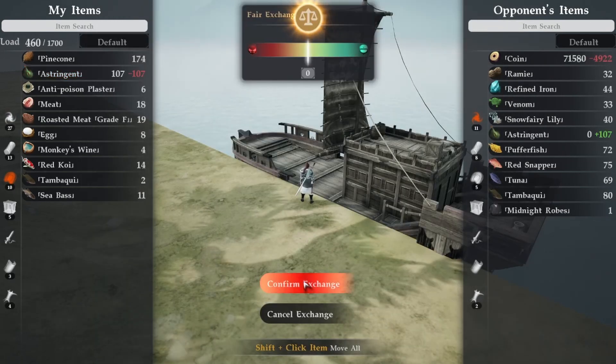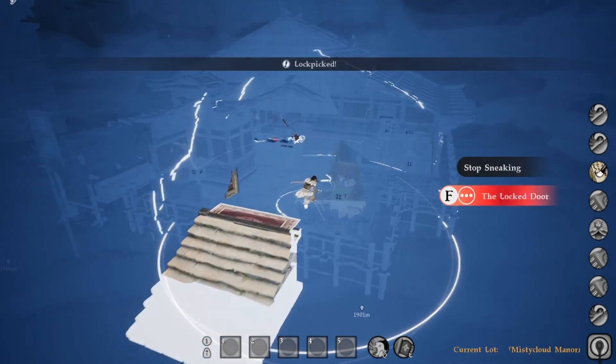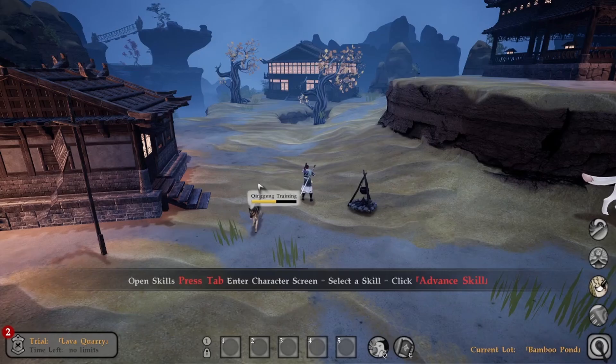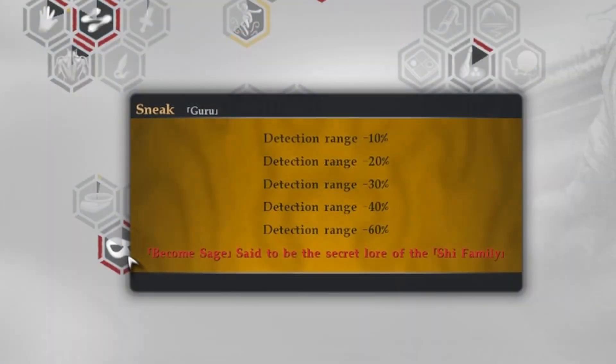Compared to cutting trees down all day, this is a much more passive approach to making money. While I've shown you some legitimate ways to make business, now why don't I show you some of the shadier sides of the game. For this method you'll need to level up sneak and geomancy. To level sneak, press G and walk around — you'll see the experience bar go up as we move, and each time we gain a level our range of detection decreases.